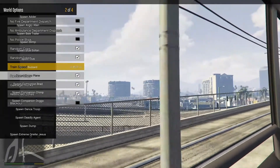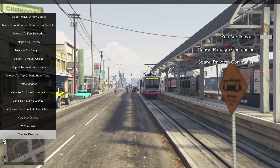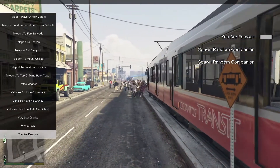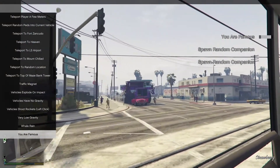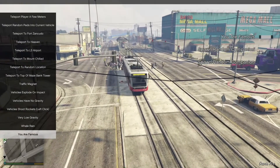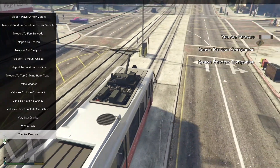Alright, a couple more A-list mods to try. Here we go — one of my favorites: You Are Famous. When You Are Famous is on, all the characters in the game — NPCs, even the police — will basically run towards you and congregate around you. Look at that, you've got hundreds of people chasing the tram. It's like the last tram of the day — the apocalypse has been declared and this is the only way out of town before the zombie invasion.